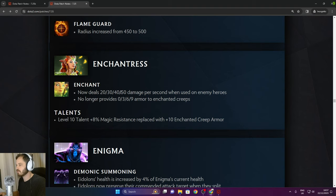Flame Guard increased radius — pretty good. Enchantress: Enchant now deals 20/30/40/50 damage per second when used on enemy heroes. No longer provides 0/3/6/9 armor to enchanted creeps. 8% magic resistance replaced with 10 enchanted creep armor.